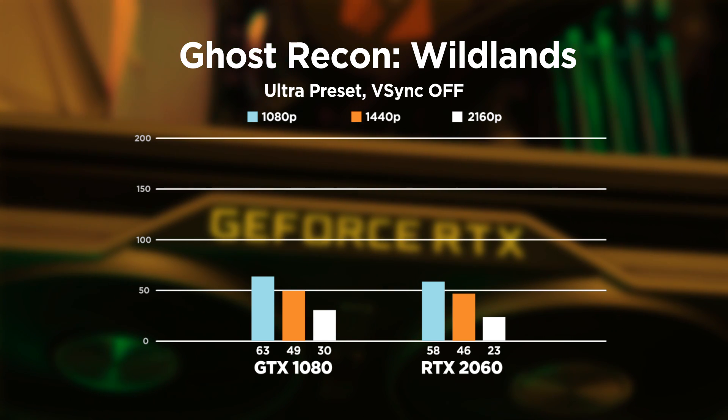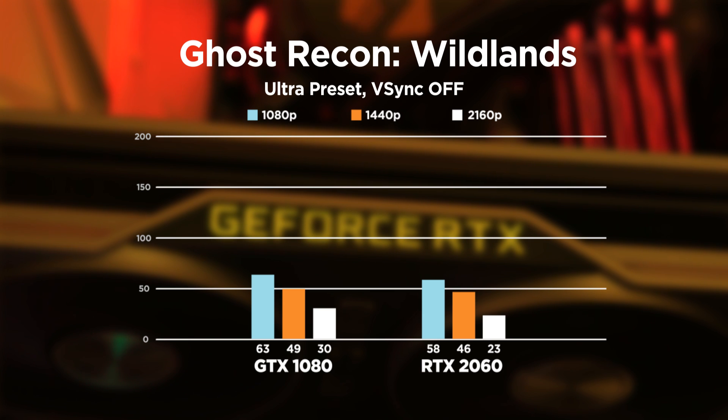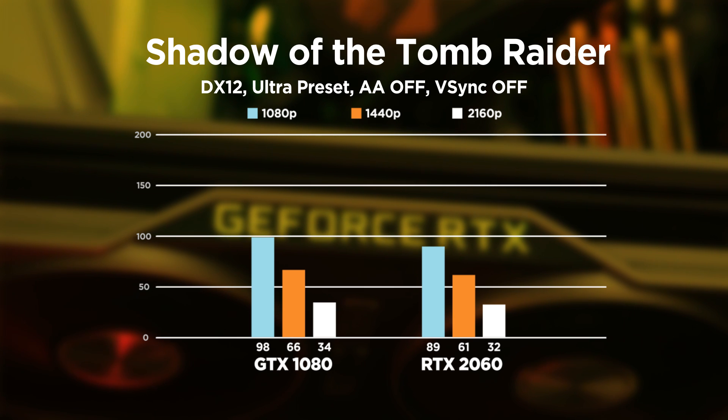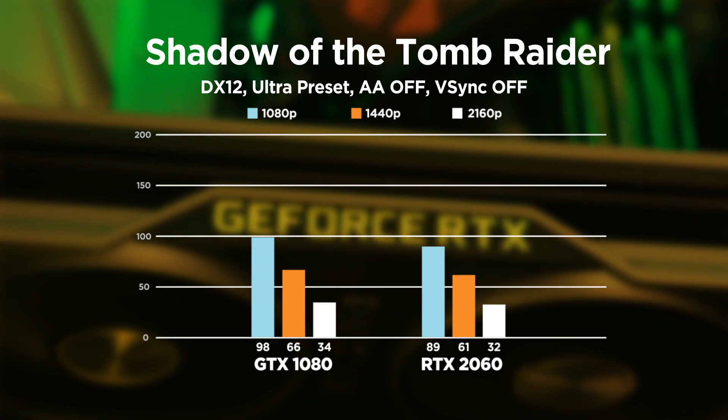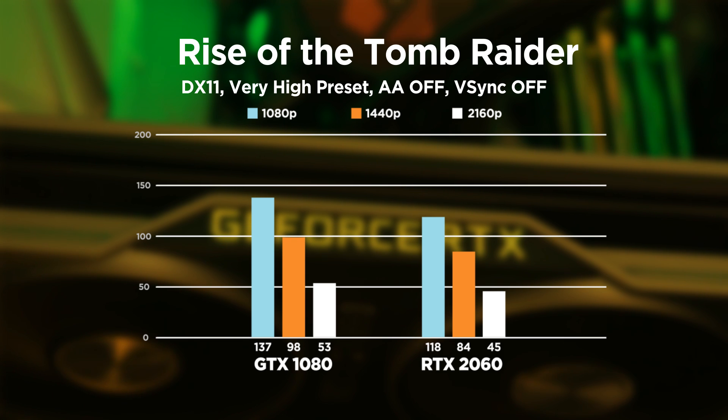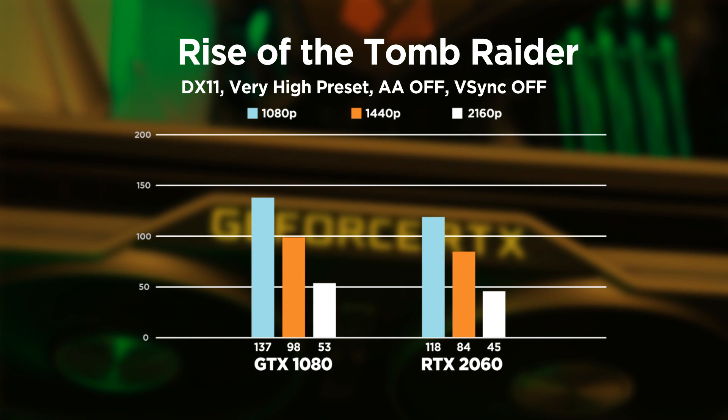For Metro Last Light, there's a huge difference at 1080p, but it's very close at both 1440p and 4K. Same thing for Shadow of the Tomb Raider — 1080p falls short, but at 1440p especially, we're trading blows. In Rise of the Tomb Raider, we're back to the start: huge performance difference at 1080p, but the gap gets smaller as the resolutions increase.